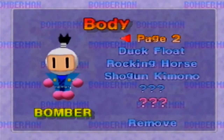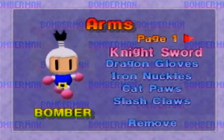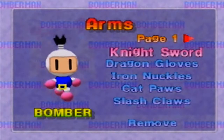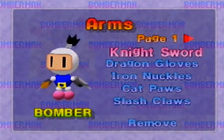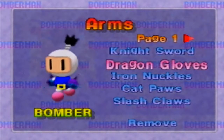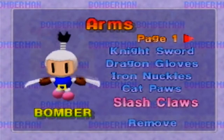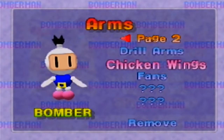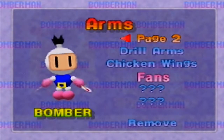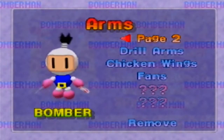You can also remove the items if you want to. For arms, this is where you have things on the gloves and stuff — knight's sword and shield, dragon gloves, iron knuckles, cat paws, slash paws — those are my favorite actually, pretty cool — drill arms, chicken wings, and fans, like your kimono girl or somebody who fights with a fan. More extra stuff.